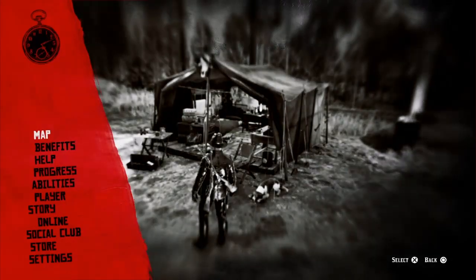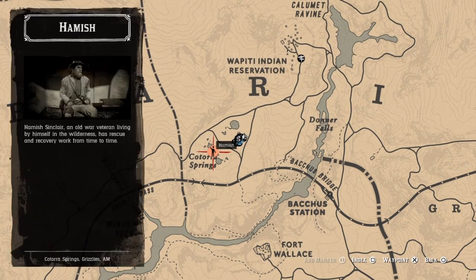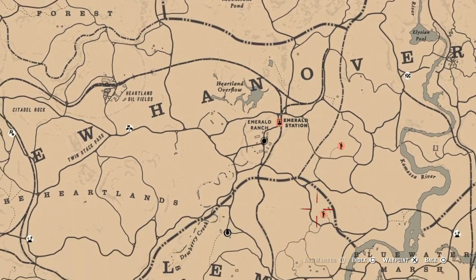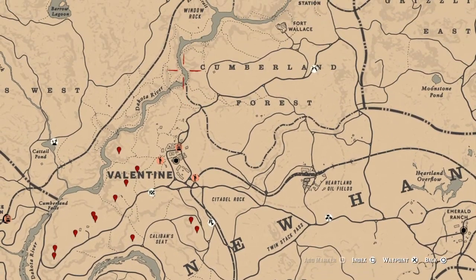Next on the list is three free roam missions completed. That's simple — go to the map and anywhere you see a little guy icon, they're scattered all throughout the world. Just do three of them and that challenge will be completed.